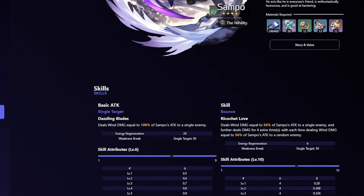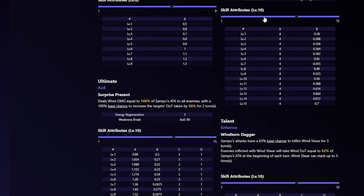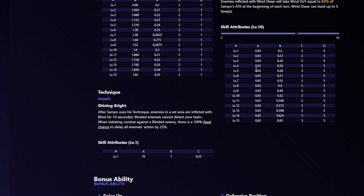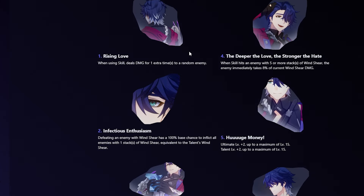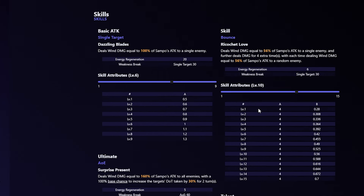Sampo does bouncing Wind hits and can apply Wind Shear, making enemies take increased DoT damage. Pairing him with someone like Kafka — if you don't have Black Swan — is extremely strong on this stage. His AOE bounce attacks have a chance to inflict Wind Shear, he's a DoT character and Nihility, which plays perfectly into the stage buffs. Being a four-star, you may have his dupes, which further increase Wind Shear damage taken. Overall, Sampo is a very strong pick for the second half.